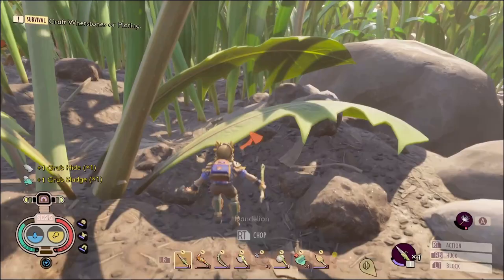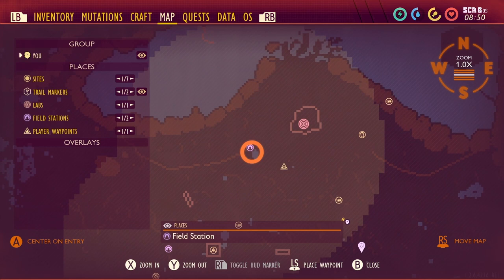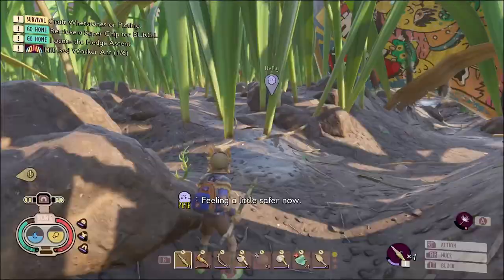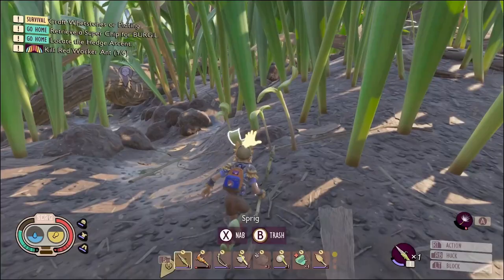We got enough of the bombardier parts. We still have the red ant workers quest. Let's head back to the base. Insect axe — should be able to craft that in just a few minutes.